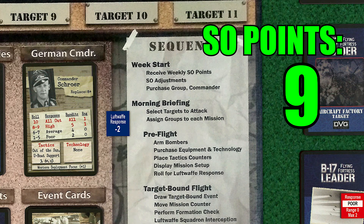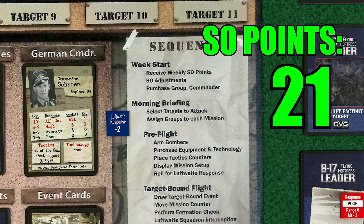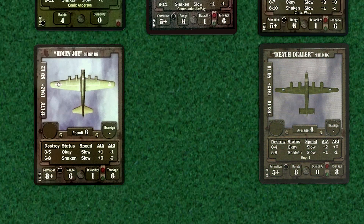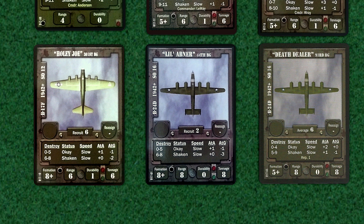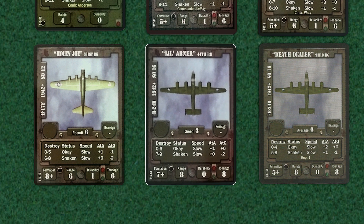We start the month off with 9 SO points. We add our 15 weekly SO points, but remove 3 points for the U-boat presence, for a final total of 21. We're going to use 16 SO points to purchase the B-24s of the 44th bomb group. By default, the group begins at the recruit level, but we're going to spend 4 more SO points to promote the group to green level, which leaves us with 1 SO point.